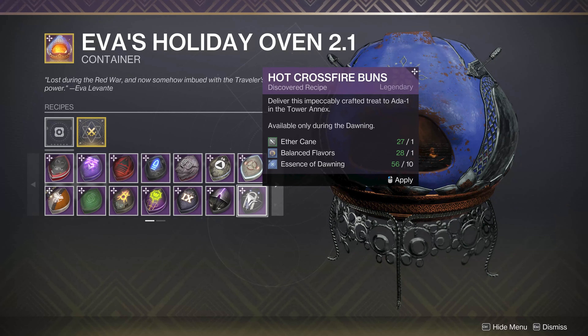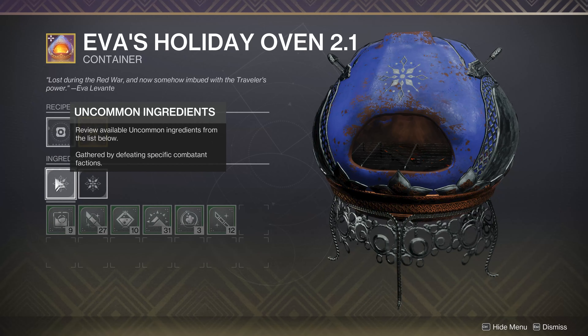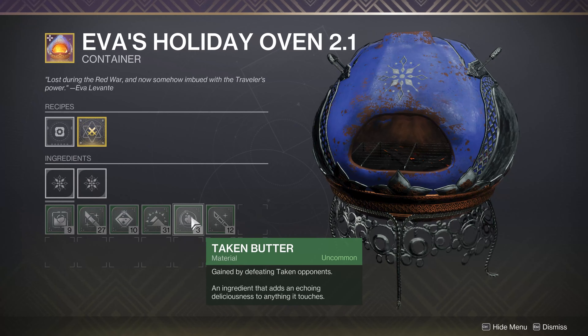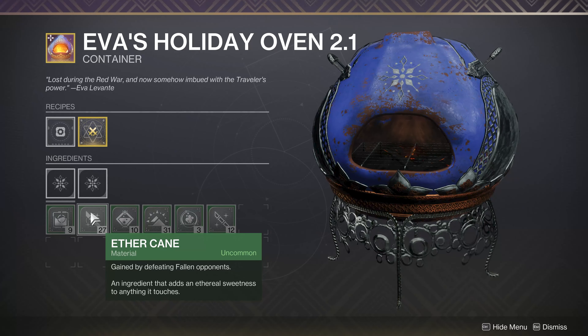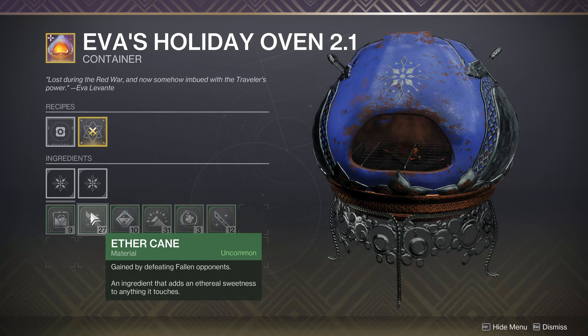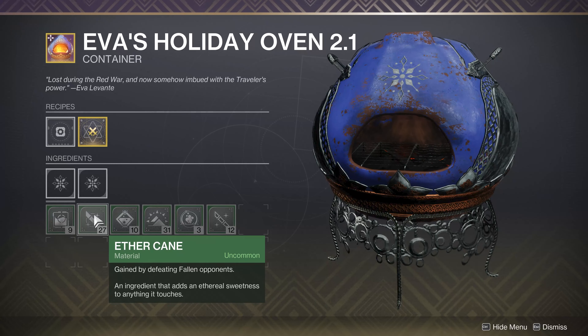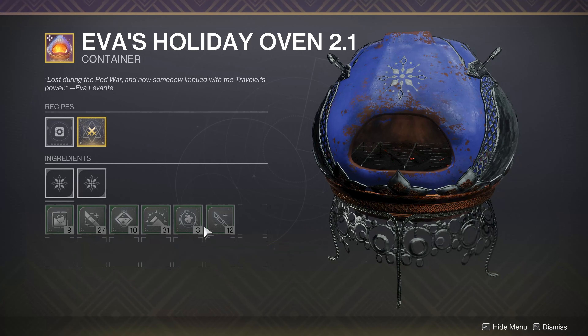Ada-1 likes Hot Crossfire Buns - Aethercane and Balanced Flavors. What are those? The ingredients come from whatever you kill. Aethercane is gained by defeating Fallen opponents - whether you're on patrol in the EDZ, running a strike, doing a Gambit match, whatever. If there are Fallen opponents in your path and you kill them, you have a chance to get some Aethercane. Sometimes it feels like it doesn't drop that often - it's feast or famine. But normally it's not too bad if you're going through and doing all the different content like strikes and Gambit matches and Dares of Eternity. You'll get a good mix of enemies and a good variety of ingredients.